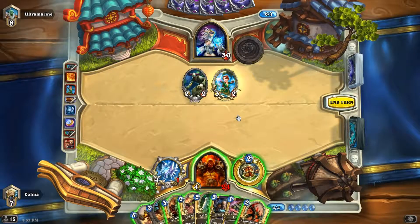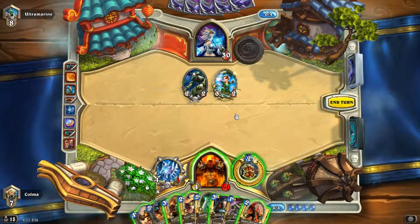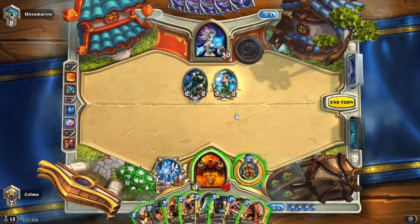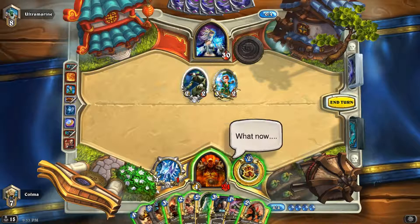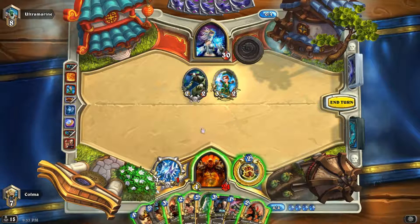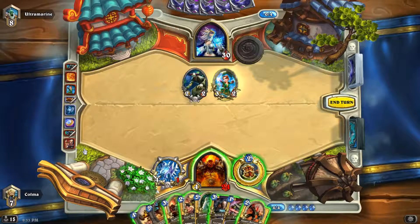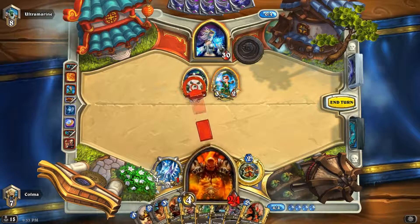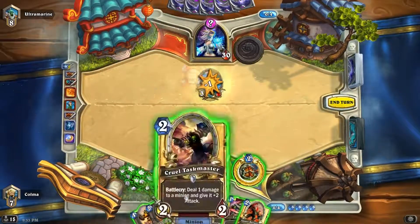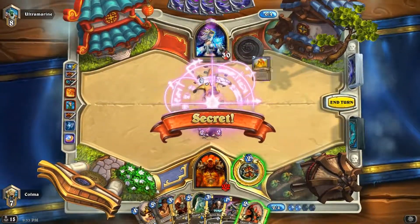What do we do here? I feel like going all out tempo is probably the best choice, but it's tempting to play the Acolyte here — I think it's probably a mistake though. I think we should probably play the Shredder. Or we could do this and see if it's a Mirror Entity. Park it with this one. No, it's Effigy. Okay, that's fine.